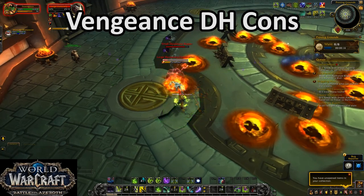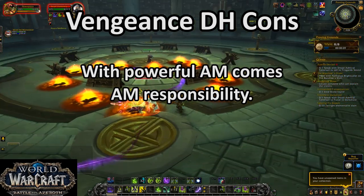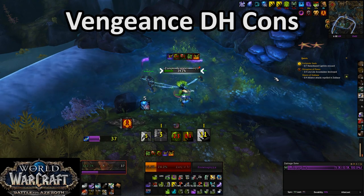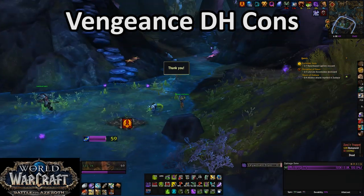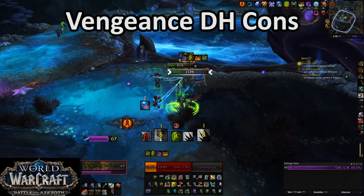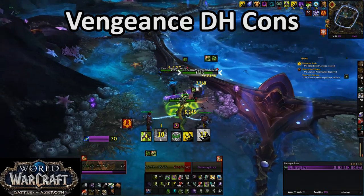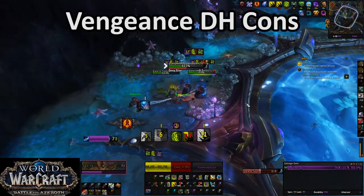The biggest problem DHs have is that while their active mitigation is decent, they're really vulnerable when it's not active. While that can be covered over in Mythic Plus with good Azerite traits, skilled play, and even some coordinated stuns, in raids you might just get meleeed to death in a couple of seconds with no recourse. During the first week of Mythic Eternal Palace, several Vengeance Demon Hunters reported being taken from 100% to dead in a single melee swing by Orgozoa.